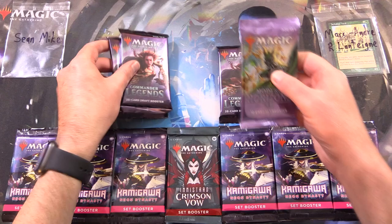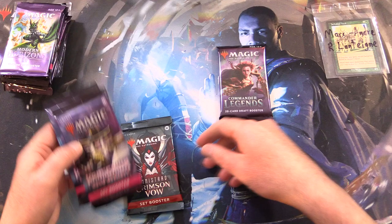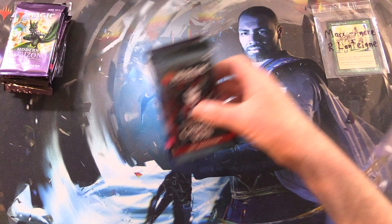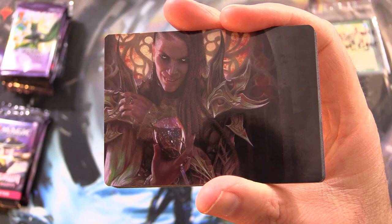So Modern Horizons 2, 2 Commander Legends and 4 Kamigawa. For Sean, we should have 2 Kamigawa, 1 Crimson Vow and 1 Commander Legends here for Mark Andre. Thank you for being a patron, Mark Andre. The patrons get the rares, mythics, foils and anything over a buck, along with the art cards and anything from the list.